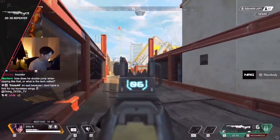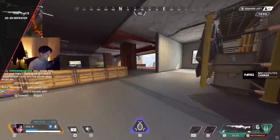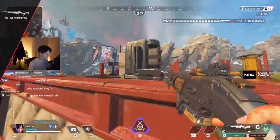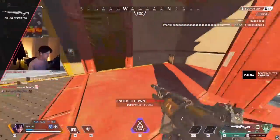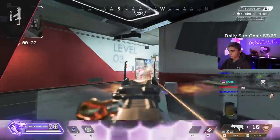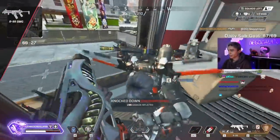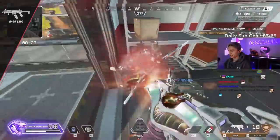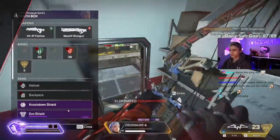Now we're getting into long range, so let's talk marksman rifles. First up, the 30-30 Repeater. You have to stop sleeping on shatter caps — the damage they do in close range actually rivals some shotguns in the game. So if you're at closer ranges, don't be afraid to whip out the shatters. Next up the Bocek Bow. Unlike all the other marksman rifles, when ADSing you have the movement speed you'd have with an SMG, so you're more agile in medium range fights. Don't be afraid to ADS when you have to.